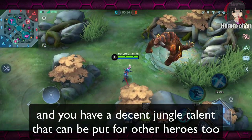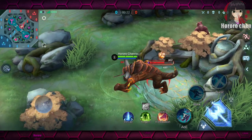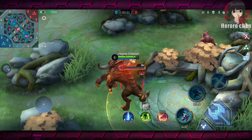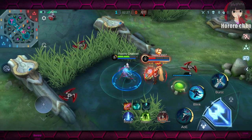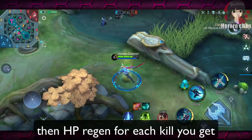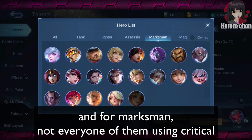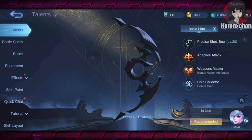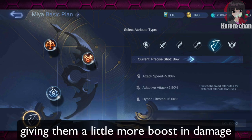You have a decent jungle talent that can be put on other heroes too, with HP regen for each kill you get. For marksmen, not every one of them uses critical. But for a good example, let's go with the most used — and that will be Mia. The role attribute for marksmen has a 2.5% increase in adaptive attack, giving them a little more boost in damage. There are many options for marksmen and I will go with critical chance and damage.